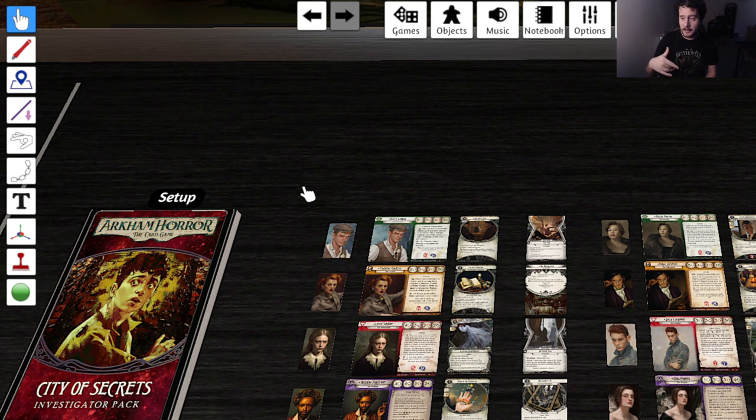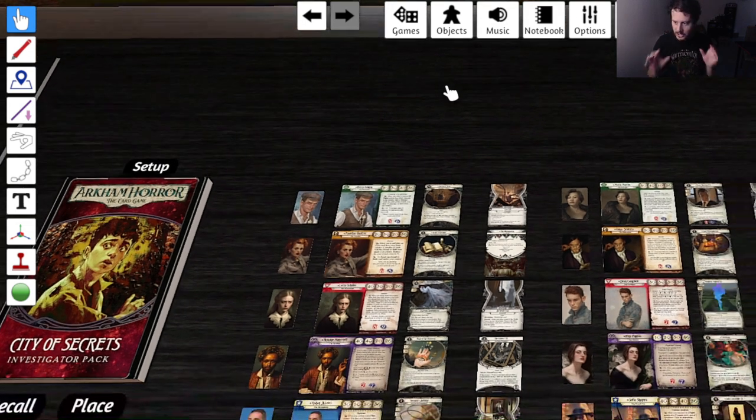There will be a link to the workshop and I'll try to remember to put the Knight of Vespers down in the description. This City of Secrets is an investigator pack based on each of the guilds from Ravnica. Ravnica is a Magic the Gathering plane that has had a bunch of sets released in it, and there are 10 guilds, each a two-color pairing.